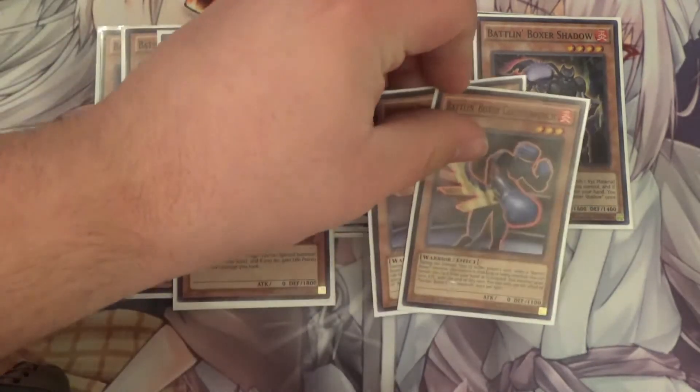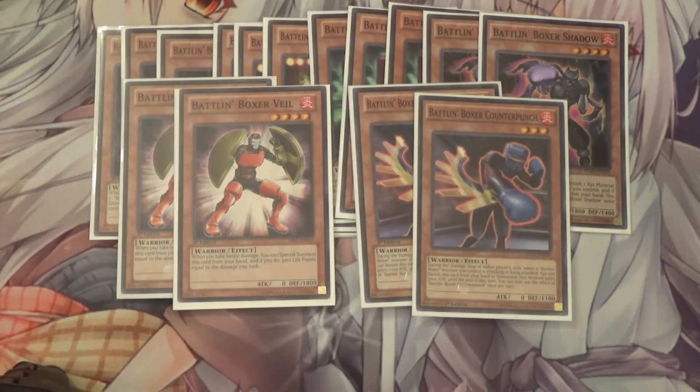I also run 3 Counter Punch. During the damage step of either player's turn, when a Battle and Boxer monster you control is attacking or being attacked, you can banish this card from your hand or graveyard to have that monster gain 1,000 attack until the end of the turn.